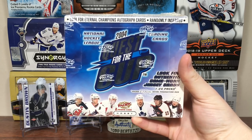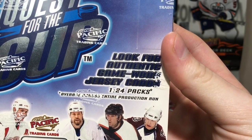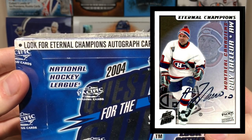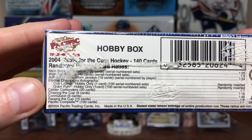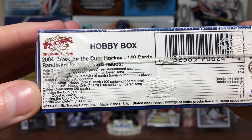In Quest for the Cup 0304, we should be getting at least three rookies and an authentic game-worn jersey card. There's also a chance at getting an Eternal Champions autograph — there's only two of them: Guy Lafleur and Grant Fuhrer. You can see that right there. There's a slight chance of that, that'd be awesome, but that's a stretch, and there's some inserts.